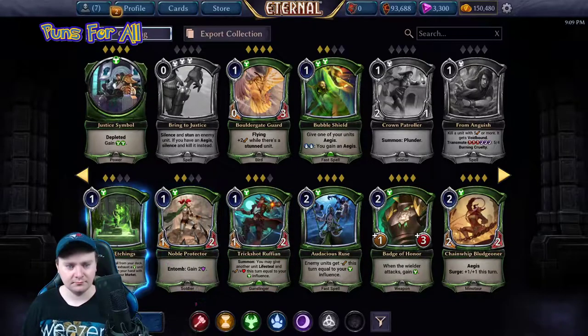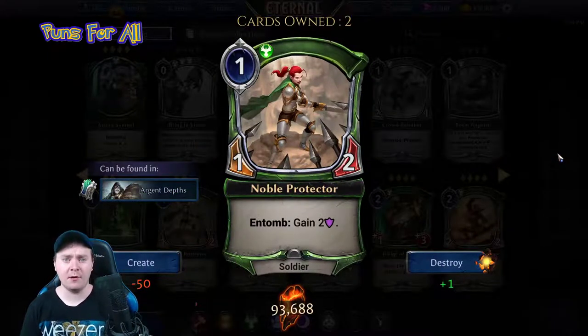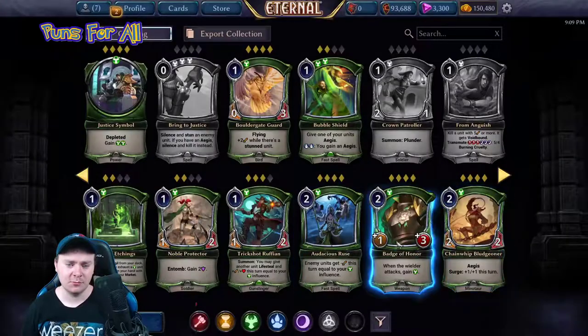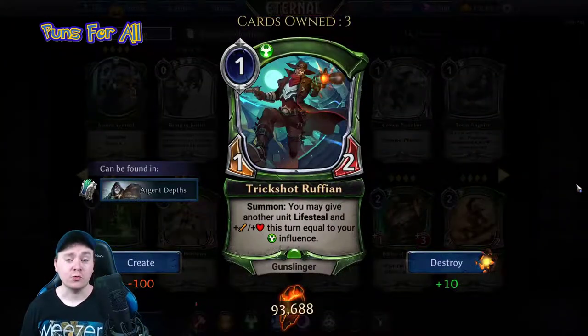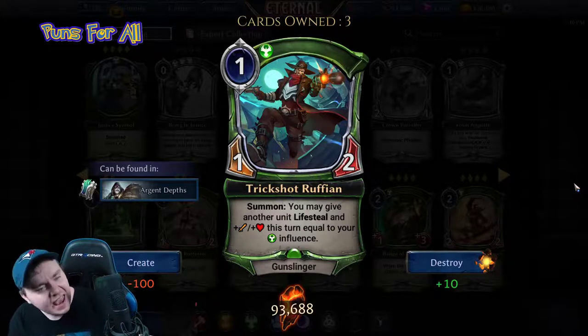Noble Protector is a one power, one-two soldier with two armor — a draft card, one star. Trick Shot Ruffian is a one power, one-two: on summon, you may give another unit lifesteal and plus attack plus health this turn equal to your justice influence.